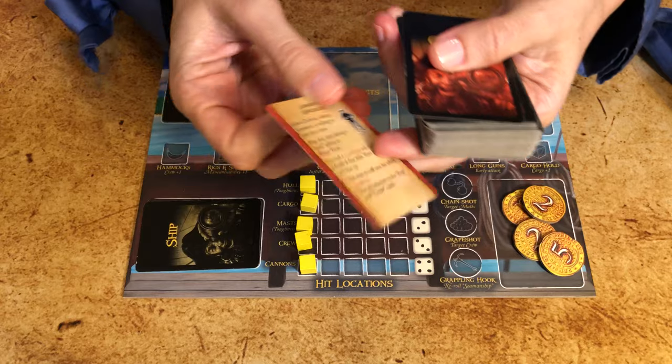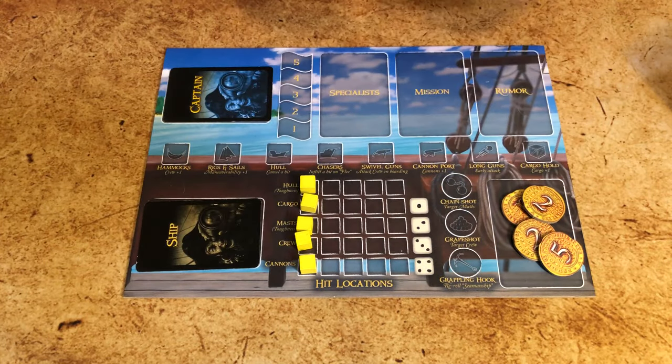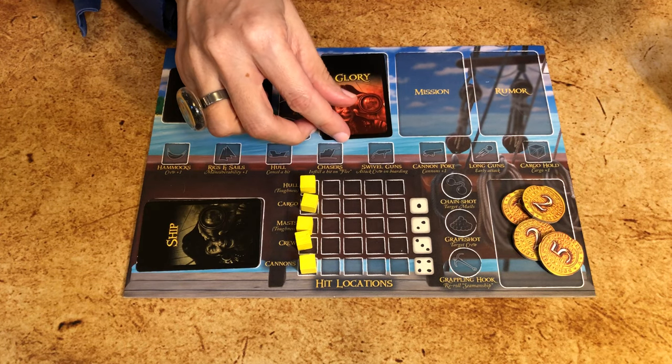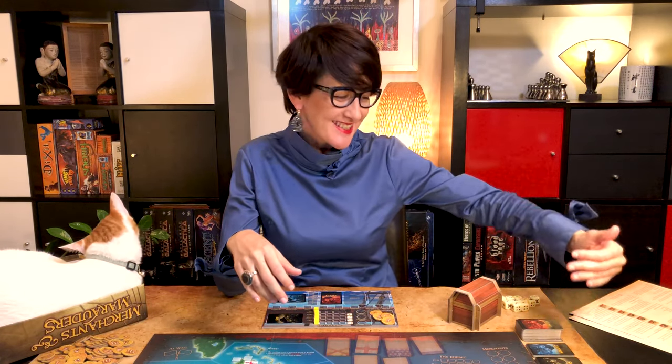If you receive one of the 16 specialists, it doesn't join your crew immediately — you first need to recruit him in his port before you can use his special abilities. All the other glory cards will help during the game, most of them during combat, but a lot of others also add nice quirks to the game.